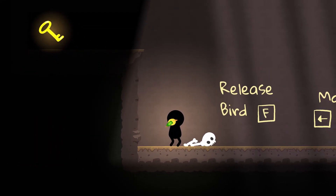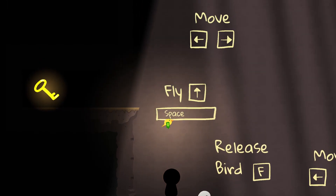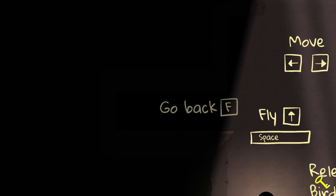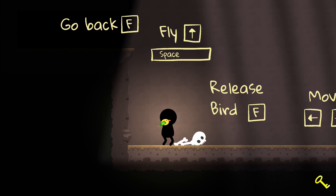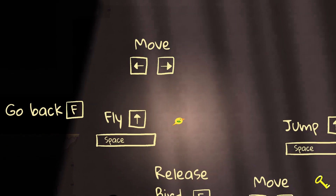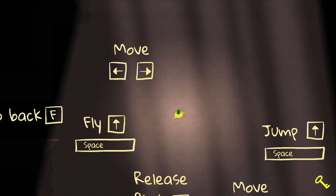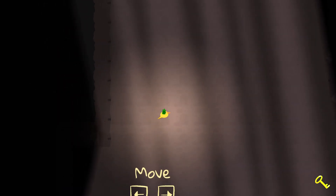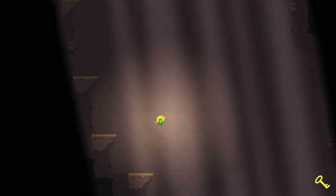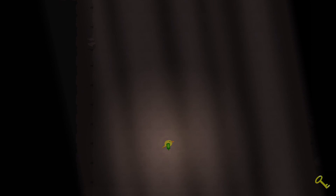The bird is the main light source in the star cave. Right now there are those light beams coming from the surface. The simple tutorial, written on the walls, introduces the player to what to do. You can freely switch between the boy and the bird, but the bird is always teleported back to the boy's shoulder when switching back. This is faster for the player and surely easier to implement.